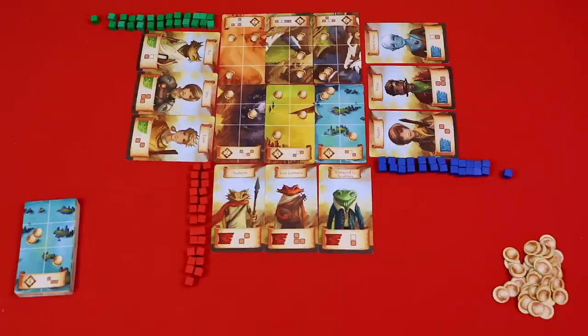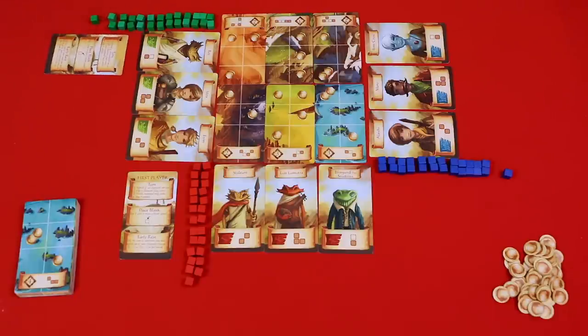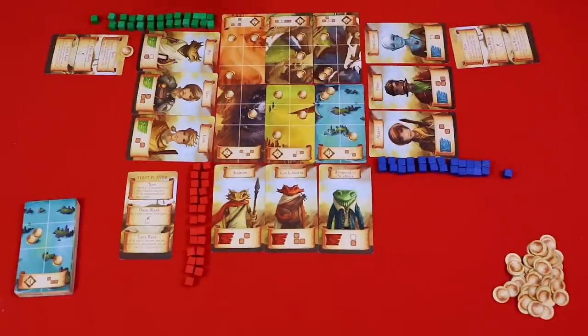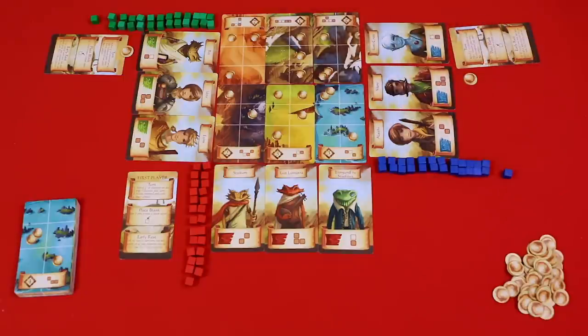Choose a starting player any way you like — I suggest the person who can sing the most words of the song 'Rome' by the B-52s goes first. That person gets the first player aid; everybody else gets a normal player aid. The second and third players both get one coin, and if there's a fourth player, they get two coins. Components are limited, so if you need to place cubes or gain coins and there are none left, you do not use a substitute — they are simply no longer available.